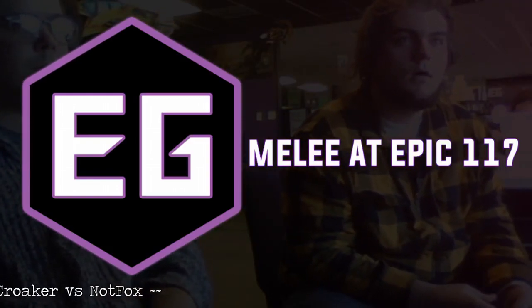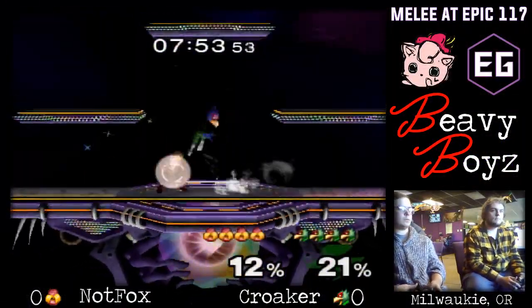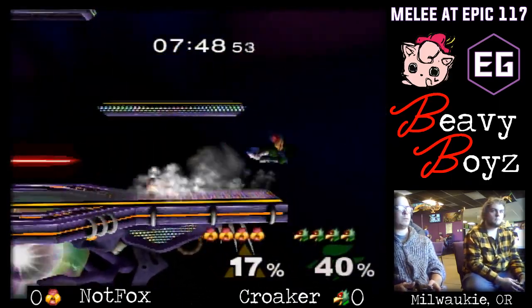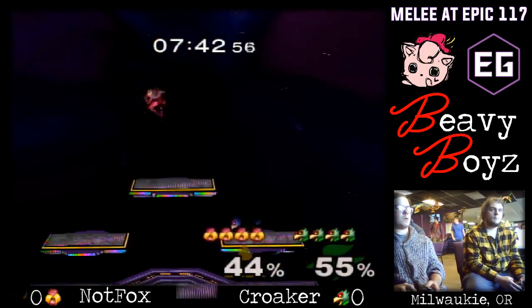So what we're going to be seeing today is Knotfox vs Kroker. They're starting off doing Sheik and Falco. Knotfox has kind of a library of characters I've seen him pull out — he's got a Sheik, a Fox, a Captain Falcon, a Peach, and a Puff. I think that's everybody I've seen him play.